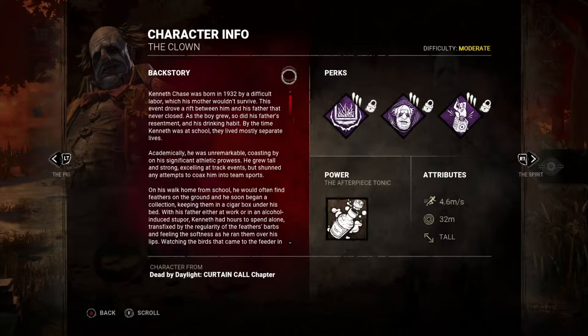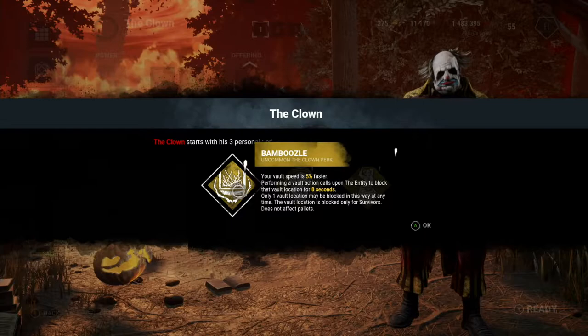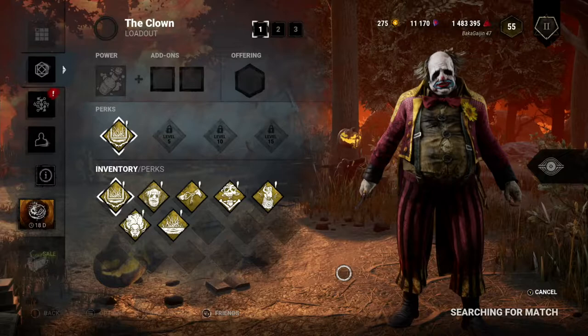If intoxicated survivors enter the antidote cloud, the purple gas effects are cured. It's an interesting setup — he sounds like he might be pretty fun, a mix of range and up-close melee. I haven't jumped into the blood web yet, so for my purposes I'm going to go with Bamboozle, the vault-blocking ability. It fits my play style, so let's jump in and see what the Clown is about.